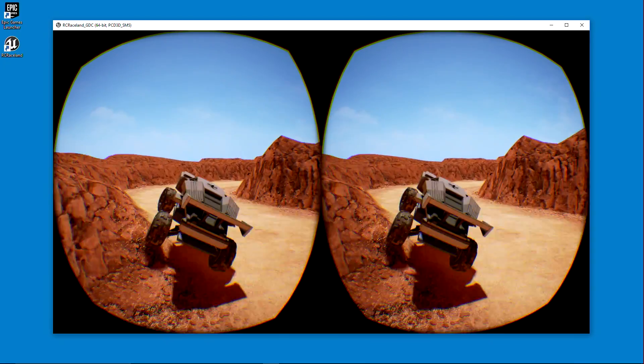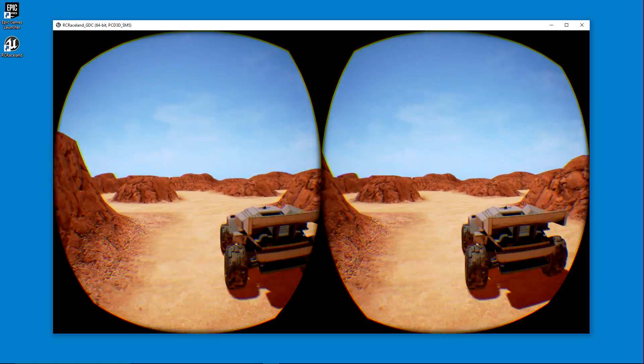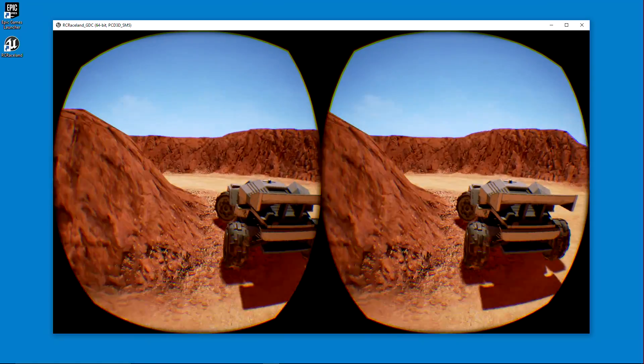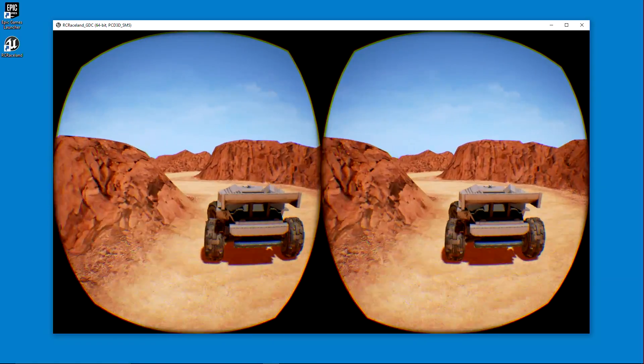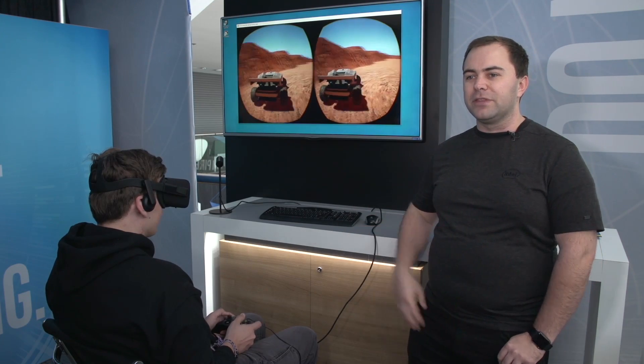Playing right now is my friend Scott, and he's playing in the RC Raceland sandbox level, which you can actually download off of GitHub — both the executable and the whole engine project, which comes with the car and all the flags that we've built for the game.